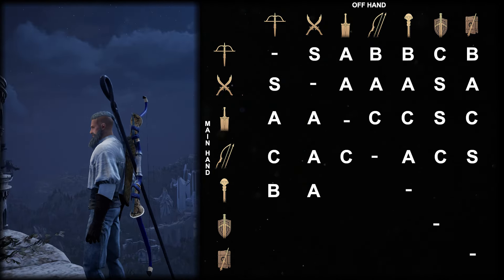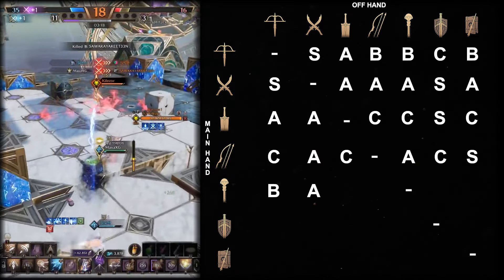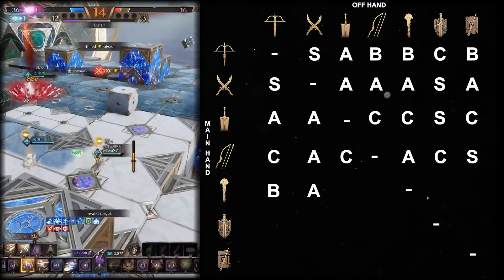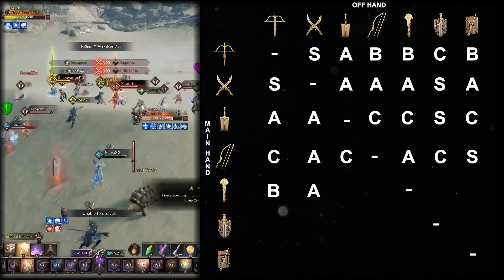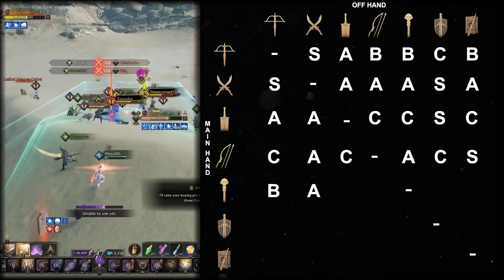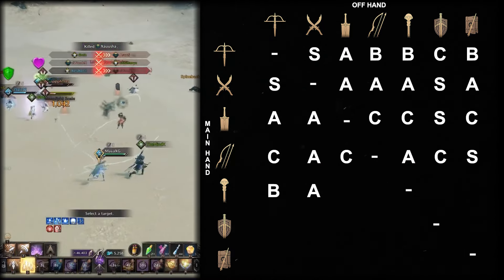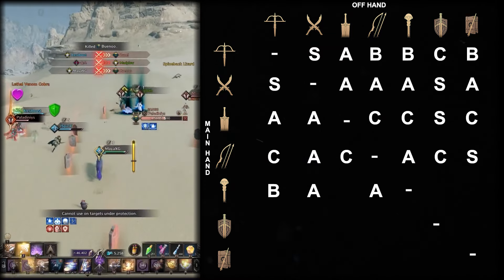Staff longbow is the ultimate glass cannon combination — full range, high burst, high AoE damage that excels in large-scale but falls short in small-scale PvP due to zero mobility, zero protection. The only hope is bursting the enemy down before you get bursted. It's a high-risk, high-reward combination that requires knowledge of terrain and usage of the almost infinite range. It goes into A tier.